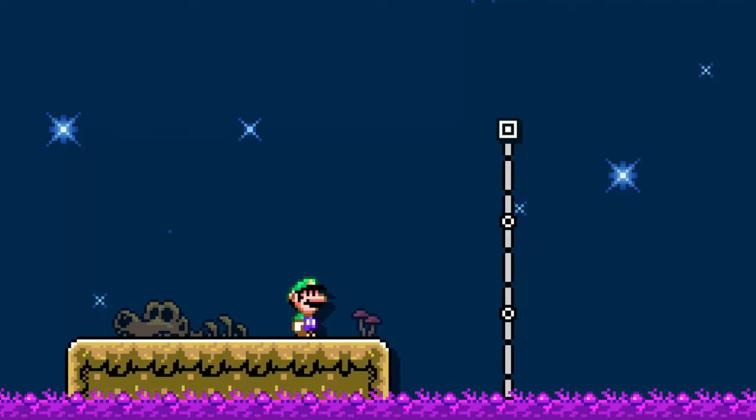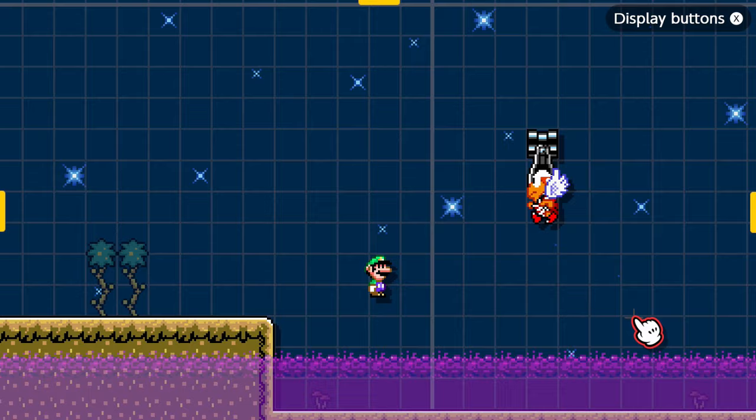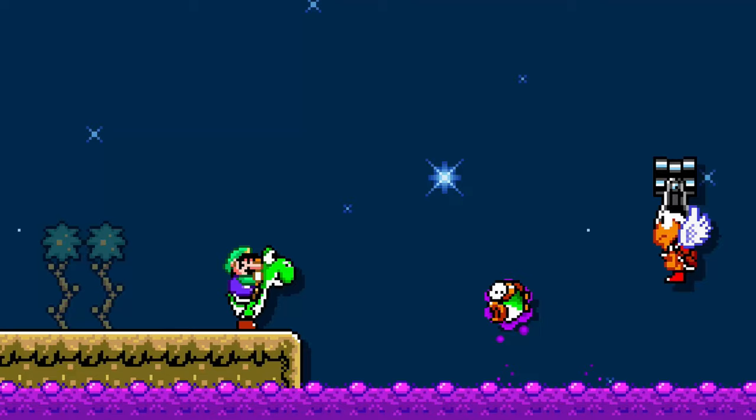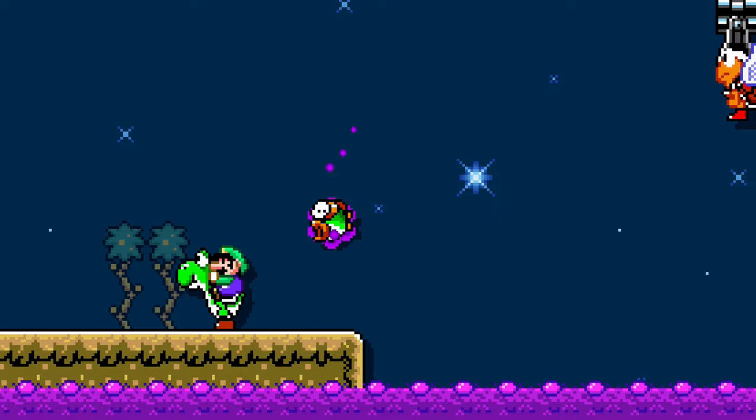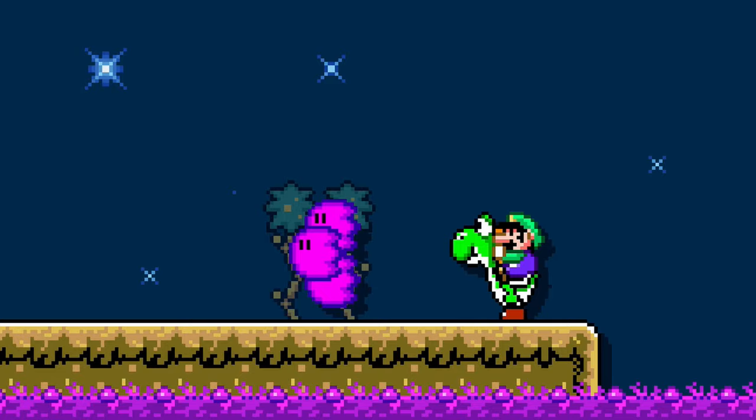Luigi has discovered that Cheep-Cheeps have a special property when dropped into poison — they are imbued with the power of toxicity. Luigi and Yoshi come across a swamp where flying Koopas are holding bullet blasters. These bullet blasters are shooting out Cheep-Cheeps that become contaminated once they hit the sludge. Our heroes cannot touch them without getting hurt, but Yoshi can lick them up to spit three purple flames.